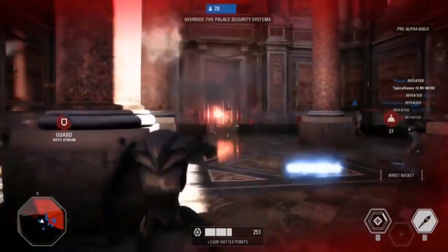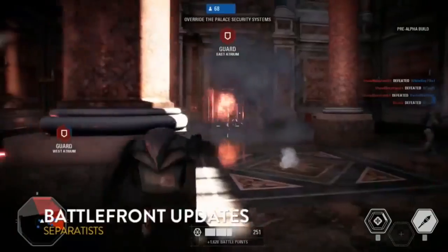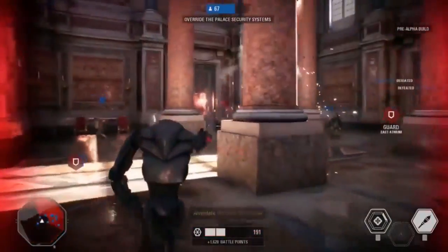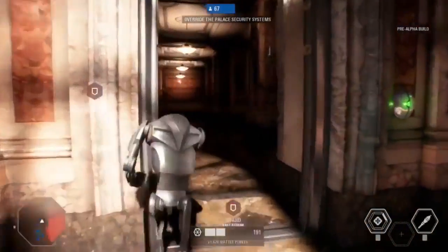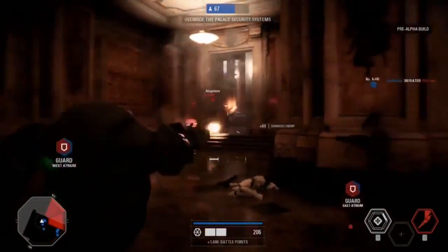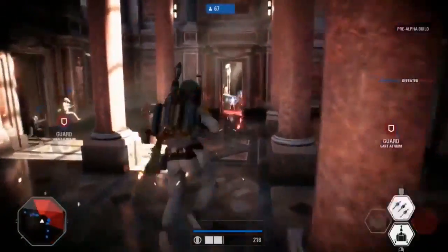One thing to keep in mind — we saw the B2 — but on the clone side, there are specialist characters that you can pick up as well. We haven't seen much of it yet, but that would be the clone Jump Trooper. Very different from the standard assault class or heavy class — it has the jump jets that you love from the original Battlefront, brought back here, but now focused on the specialist class.